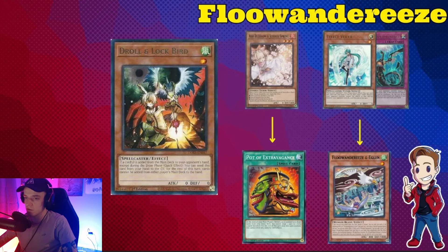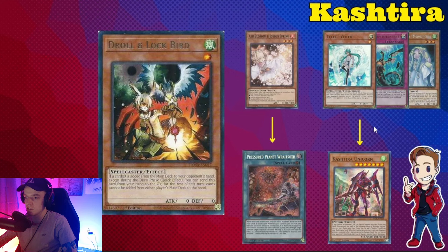For Flu, this hasn't changed — Ash the pot, then hit them with Droll, Valer or Imperm on Eglin to deny access to Empen. For Cashtira, Droll is really solid. Ash the field spell if they activate it — bash it every time, because this deck has such a bad bricking problem. You could Ash Osis if you want to, but a lot of extra decks aren't set up for Unicorn anyway, so that can backfire. If the first thing they do is activate Rauzoid or a pot card, I'm just ashing it immediately.